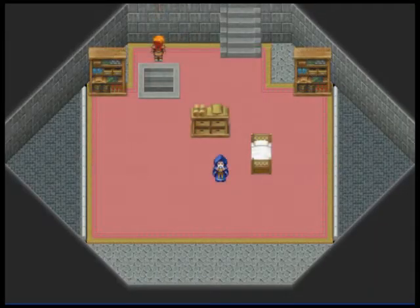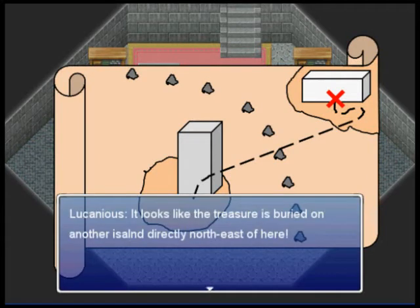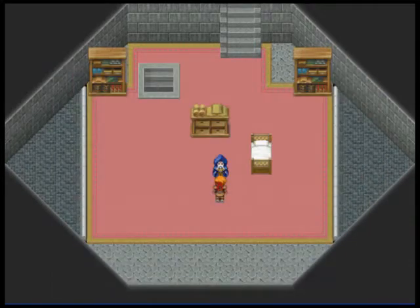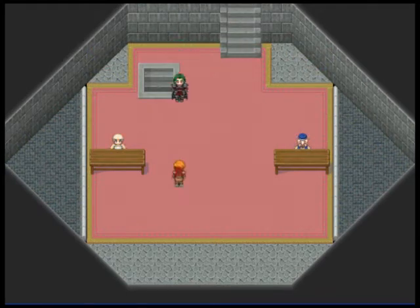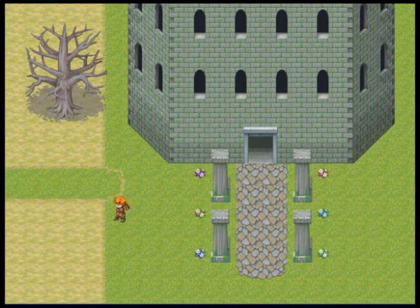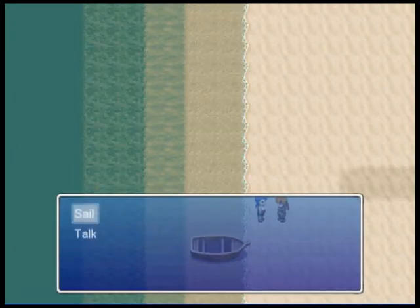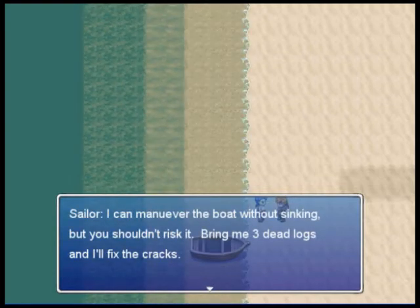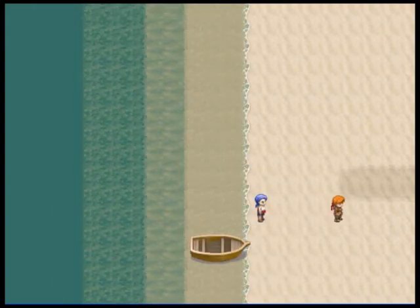Here we are, back here. We're looking at the map — more on that later. If I give him three dead logs, then he'll fix his boat. And now he's on board for the whole sail trip.